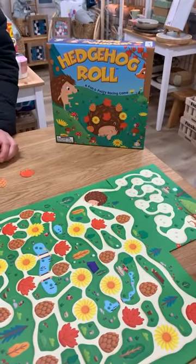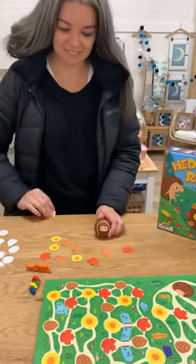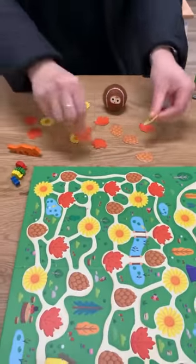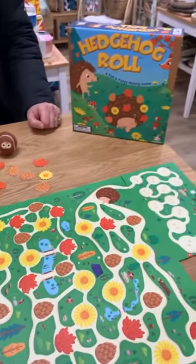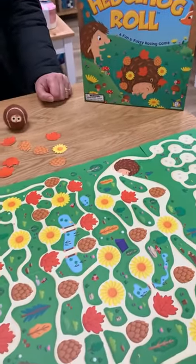Hi everyone, it's Helen here from the Coffee Apple, and today we're going to have a look at Hedgehog Roll. I've got Vanessa here with me and she is setting up these little pieces to give you guys a bit of an idea as to how it's played. We are going to have a little bit of a game. It can be played cooperatively as well as competitively, and it is recommended for ages four and up.